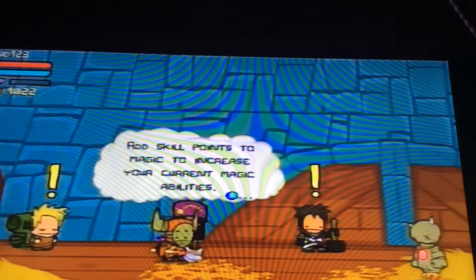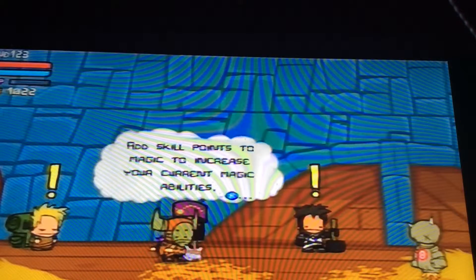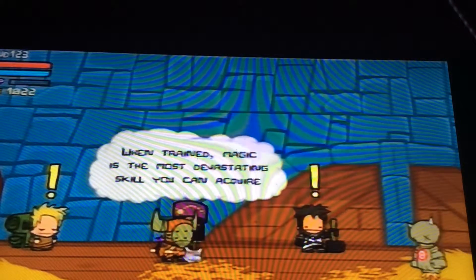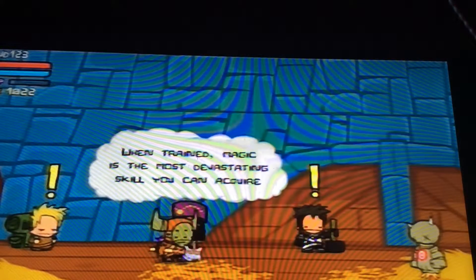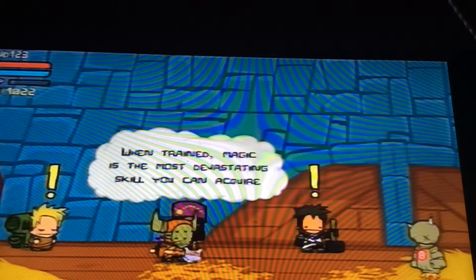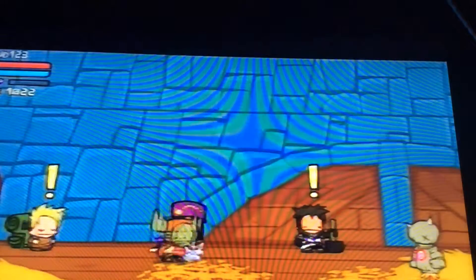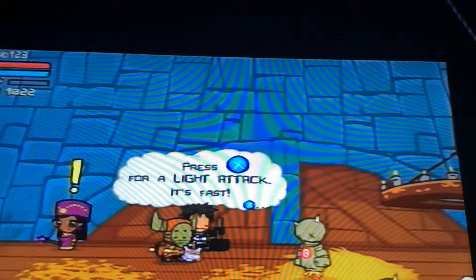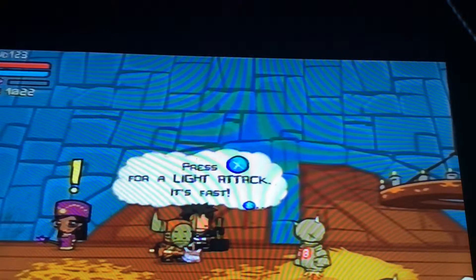All magic abilities will be available as you increase your magic skill. Add skill points to magic to increase your current magic abilities. Well-trained magic is the most devastating skill you can acquire. He also teaches you the basics of combat: press X for a light attack, it's fast.